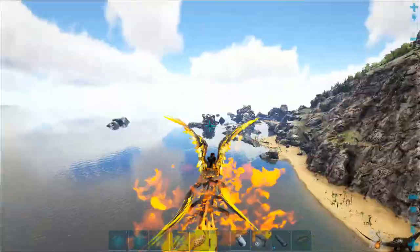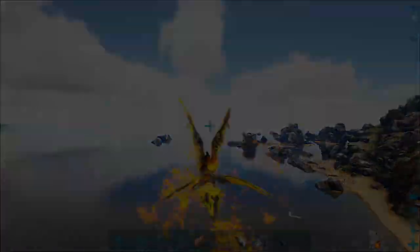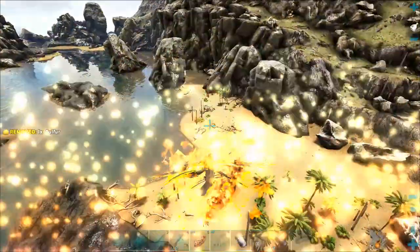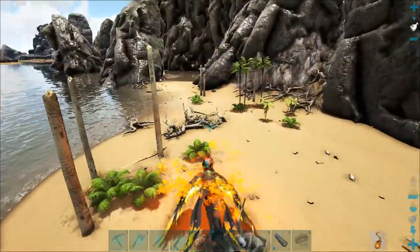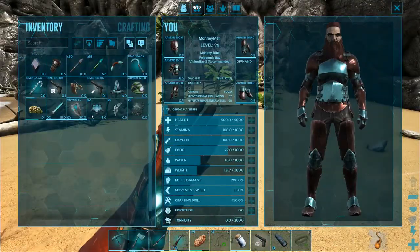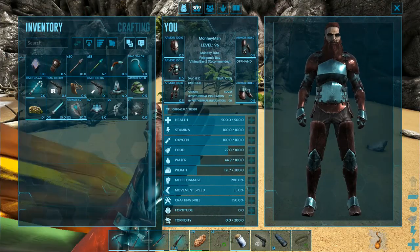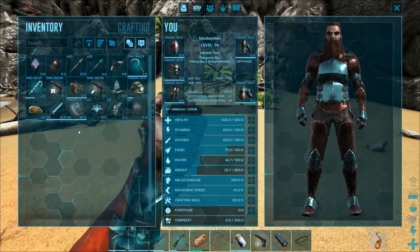I wanted to come over here away from all the lag of the bases so we can play around with some of it. I already spawned in some of the goods — I got one tech sword, one tech shield, and a couple of tech lights right here. I also spawned in a handful of element shards and a handful of element.